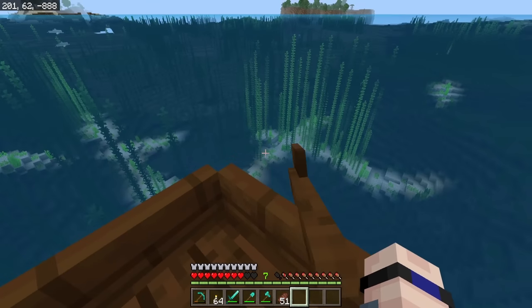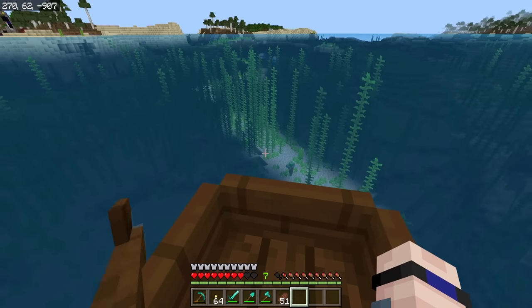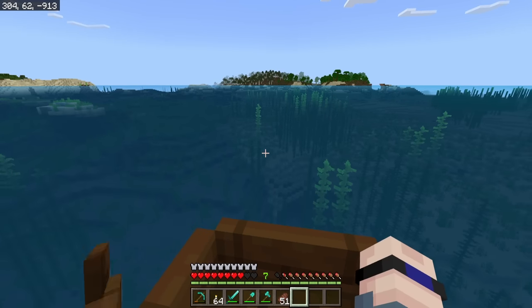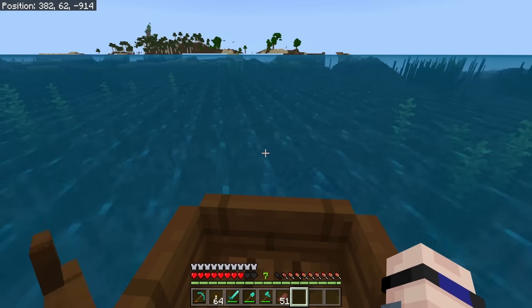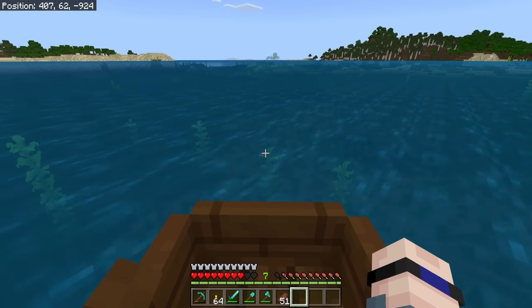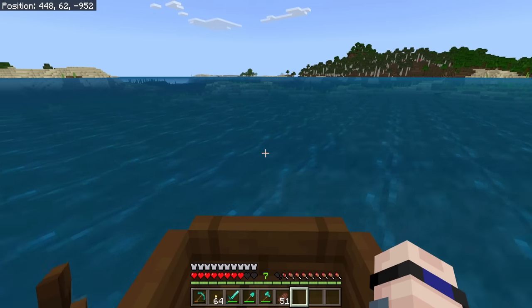Why are there so many lighting bugs right now? I wonder if it's the RTX feature I have enabled — that's why the water is so clear. Unless you have RTX enabled, it's not going to look like this. I can't wait for the new Render Dragon features; hopefully they're more supported than RTX was, but that's not what we're talking about today — we're talking about fishing.